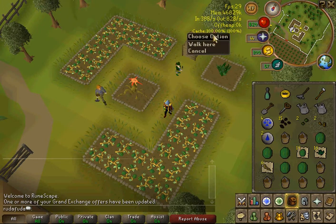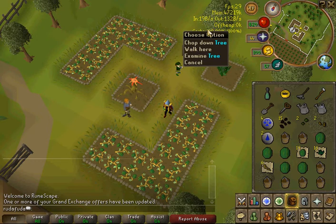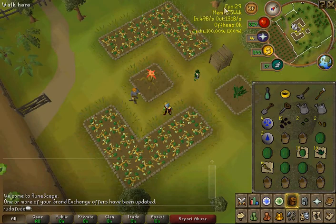Cache is basically a saving system. Right now it's saying that everything that I'm doing is saving right now, which is obvious. And the off heap is — I honestly don't know.